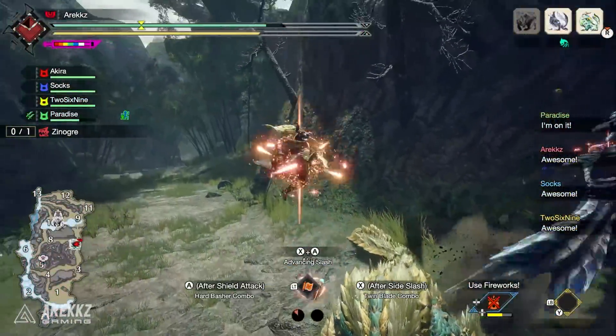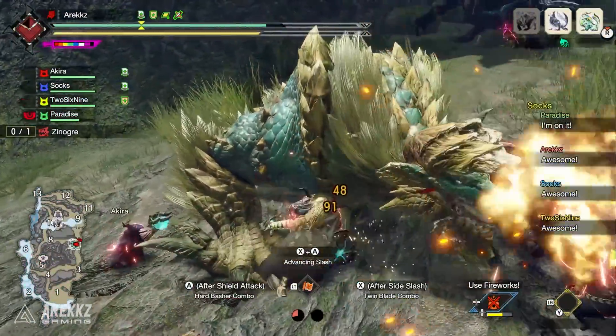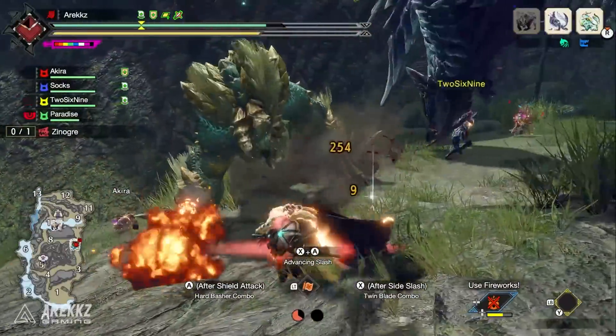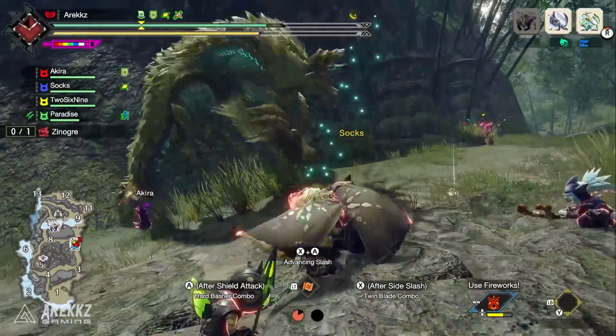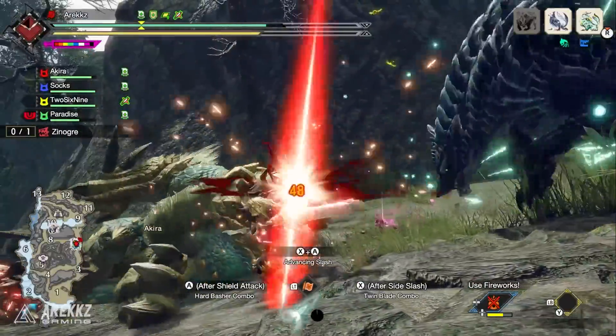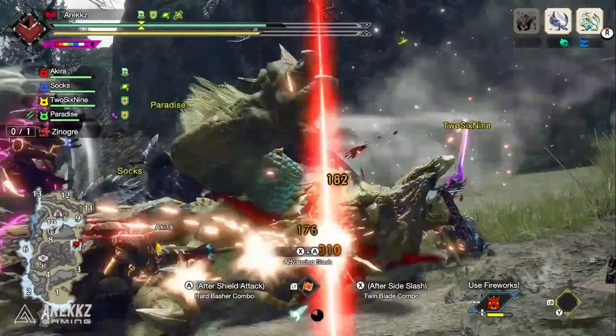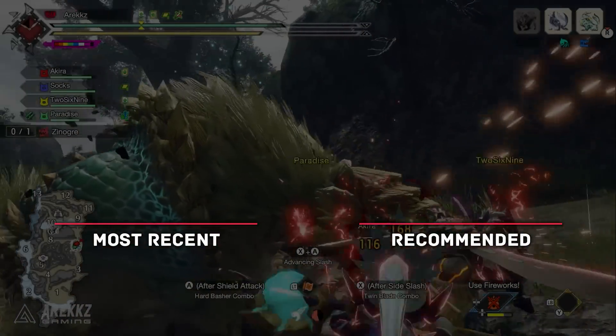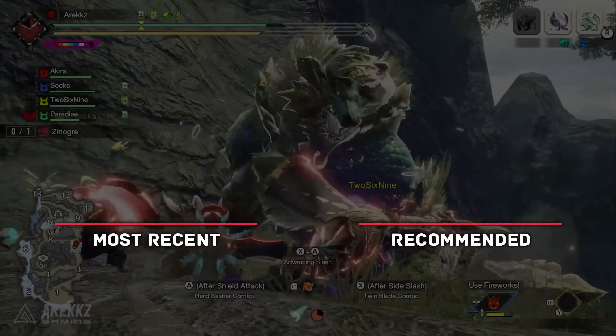And that, my friends, is pretty much it. Super quick tip but something very important that you definitely do not want to be sleeping on. Sunbreak introduced some fantastic new endemic life, and the gold Wyabug is the one you need for those extra item drops. If you've missed any of our other recent videos be sure to check those out, and keep it locked because we've got plenty more Sunbreak guides coming your way. See you next time.